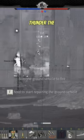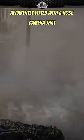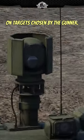While not currently implemented in War Thunder, the S-507 is a propeller-driven missile apparently fitted with a nose camera that can fly over the battlefield and home in on targets chosen by the gunner.